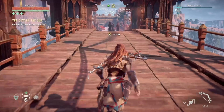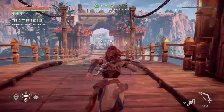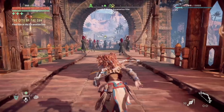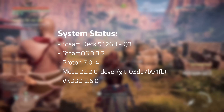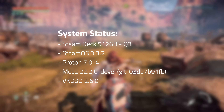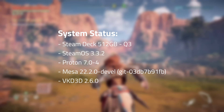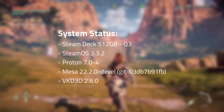Let's start off with a new section that I'll call System Status, where I give you the exact versions of each component I'm using so you have the best chance to replicate my results. Here was my System Status during testing: I have a Q3 512GB Steam Deck, SteamOS 3.3.2, Proton 7.0-4, Mesa 22.2.0 Devel, and VKD3D 2.6.0.